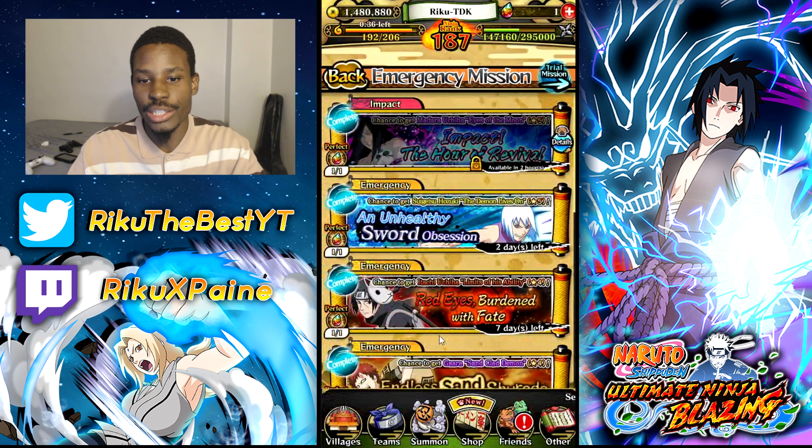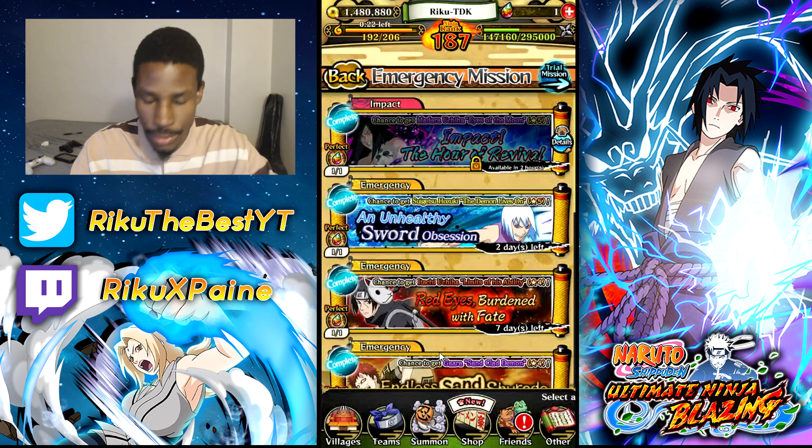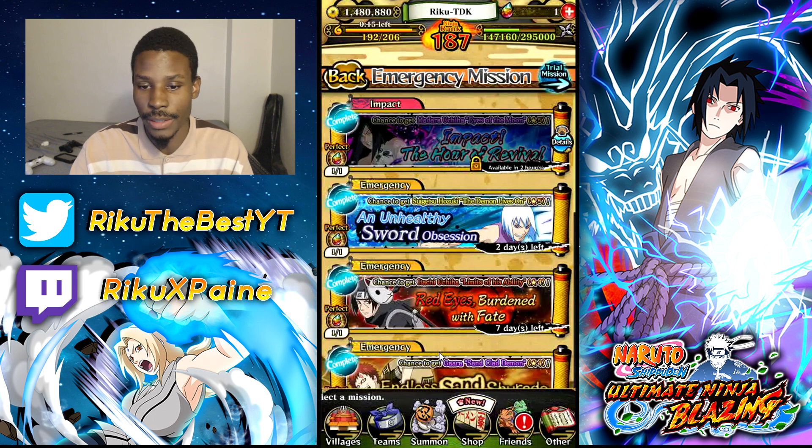Emergency missions — impact raids — are time events. They are up for two hours, then they go away for like another hour or two, then they come back up for two hours. Impact raid characters — if you're free to play, you will always want to farm an impact raid character.